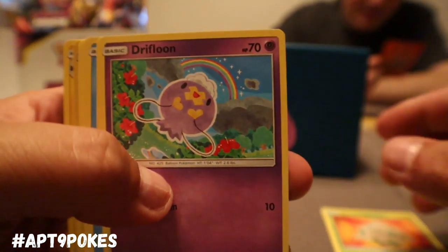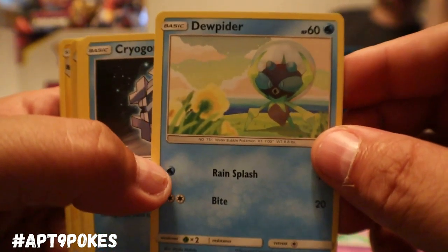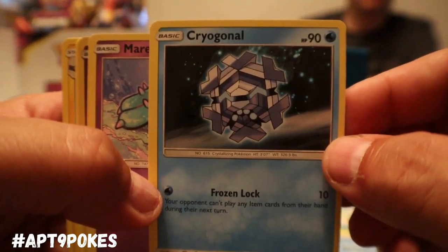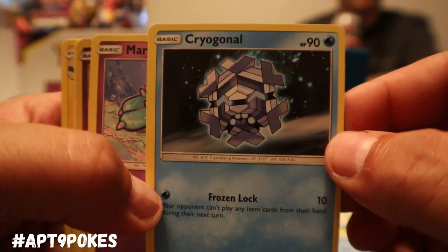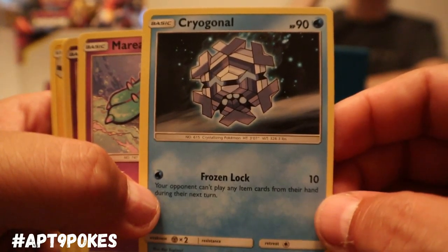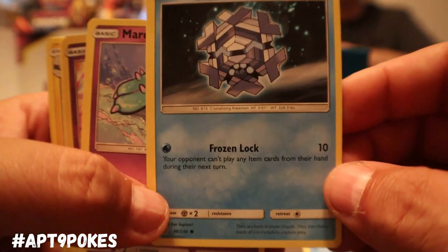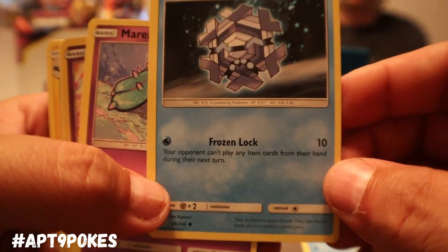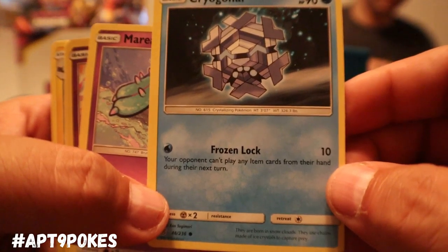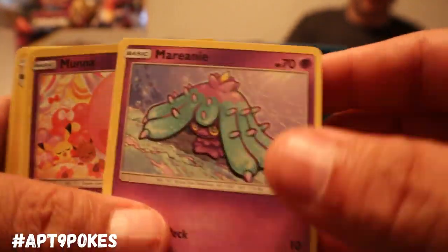We got Shroomish, back to Driftloon — I like the little rainbow in the background. Dewpider. Crabominable — it's got 90 hit points for a water type and just one attack, but it's been proven in Worlds in past years: Frozen Lock does 10 damage for one energy and your opponent can't play any item cards from their hand during their turn. I'll go ahead and put it over there.